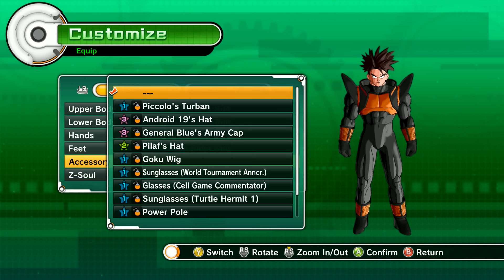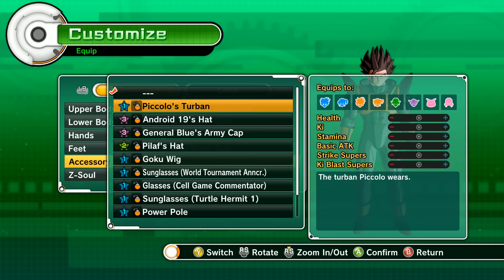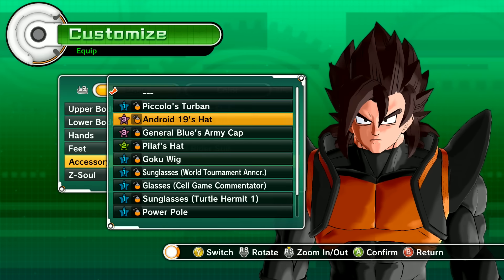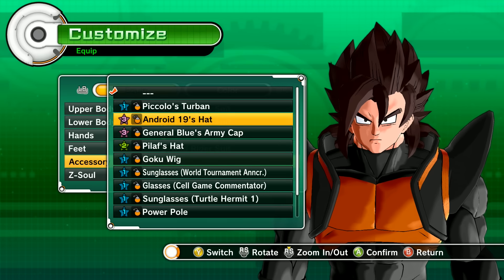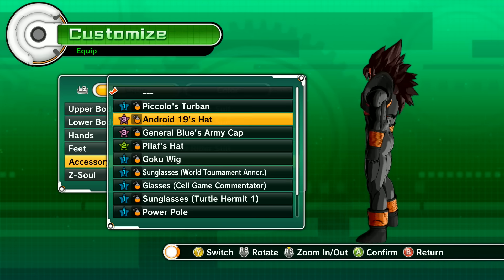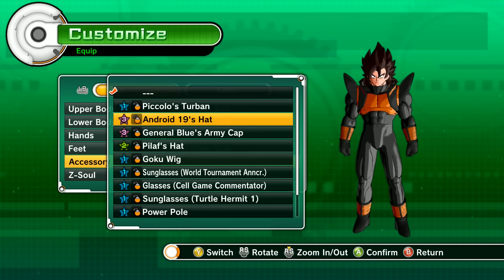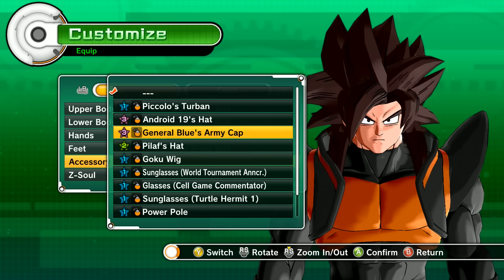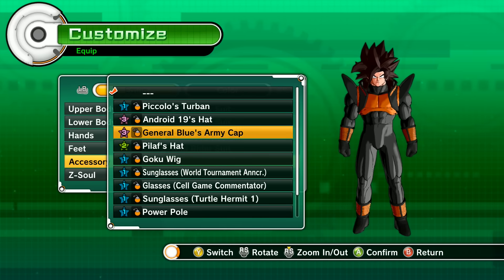So another mod that I added today involves the hair. Check this out — this replaces Piccolo's turban. This one replaces Android 19's hat. I think this is Super Saiyan 4 Vegeta. Dude, that is awesome — that's Super Saiyan 4 Vegeta's hair. This is Super Saiyan 4 Gogeta's hair. I don't think they did a Super Saiyan 4 Goku hair.